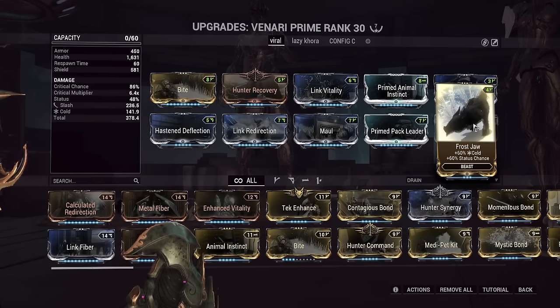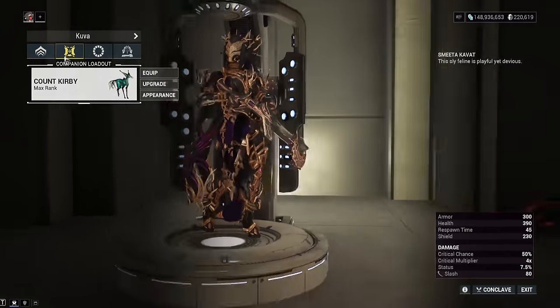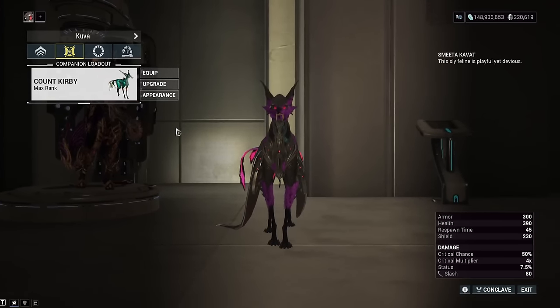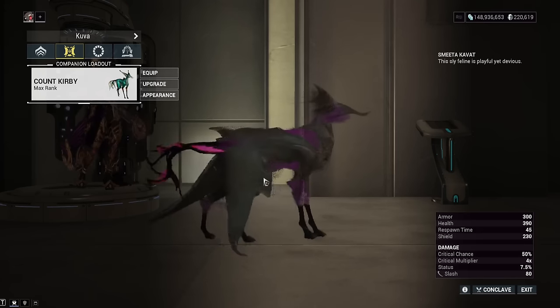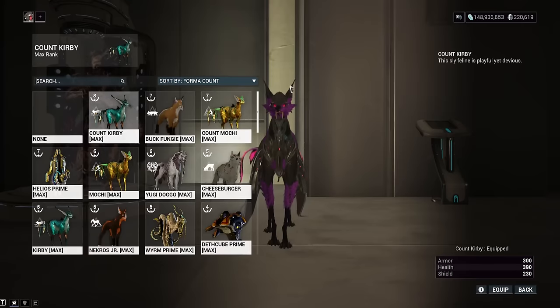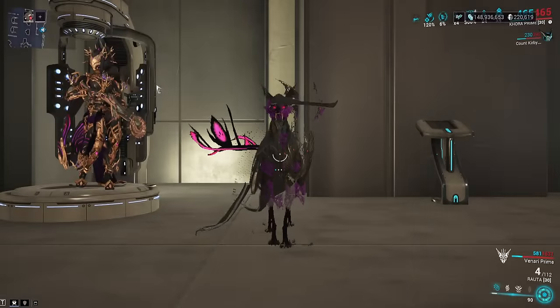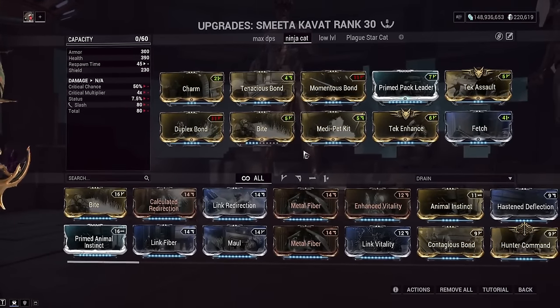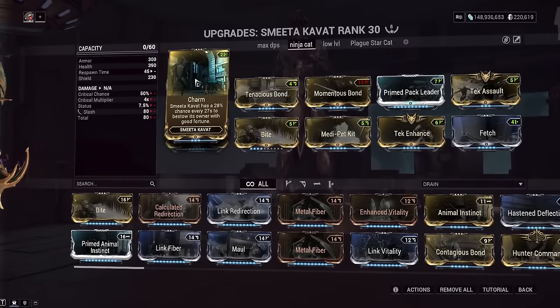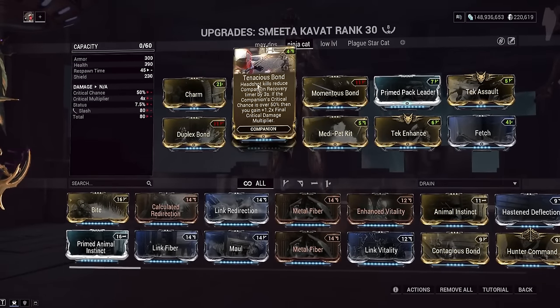The idea of this build is to keep Venari alive, give me some good quality of life through healing, and also to be able to solo a Steel Path Eximus with Venari. So Venari will slow — it's basically a tag team between Count Kirby and Venari — they should be able to solo a Steel Path Eximus. Venari will slow the Eximus through their Overguard with Cold Procs, and then Count Kirby and Venari can just attack and hopefully kill it while I'm scratching my nose or something. Now, special Count Kirby build here. Reminder — Count Kirby is a vampire-Smeeta hybrid cat. He does not have the abilities of a vampire cat; he has the abilities of a Smeeta cat.